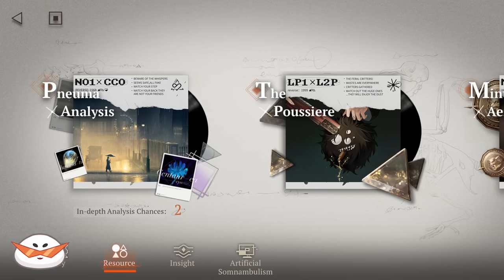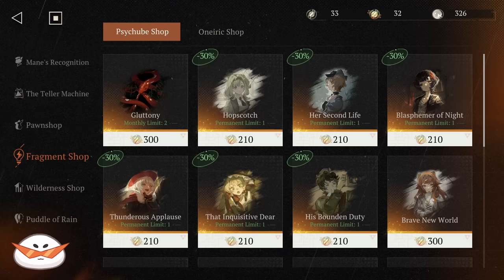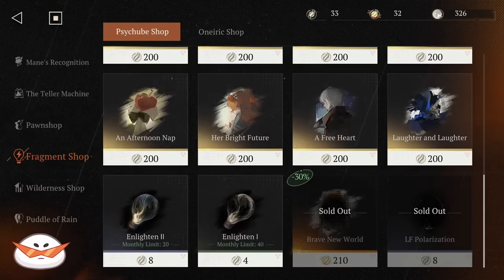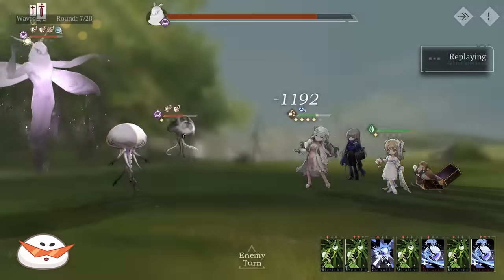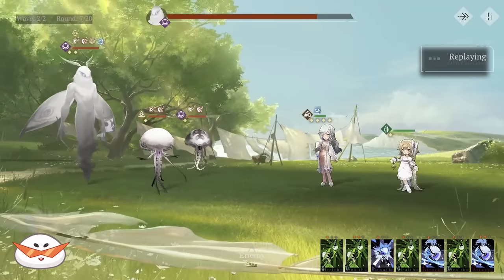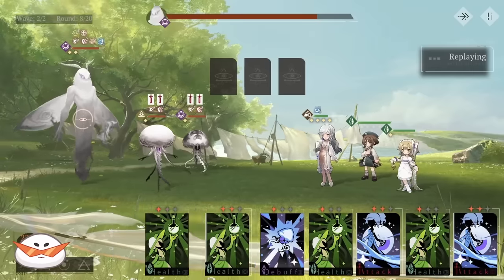One last content you should try to push is Psychube Gram Analysis. This dungeon drops the currency you need to exchange for Psychubes and also the materials you need to level them up. You get two free entries with bonus rewards daily, and pushing further grants you more Psychubes to level up with. Stage 7 is very difficult, so don't expect to clear it too early. That's pretty much everything for the early game content in patch 1.0.